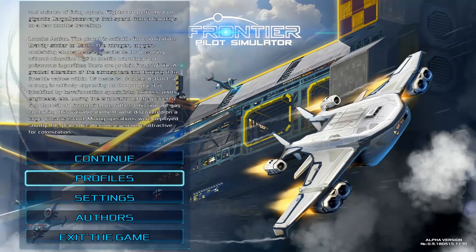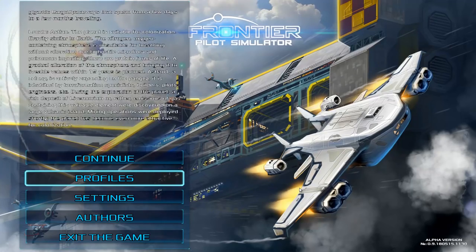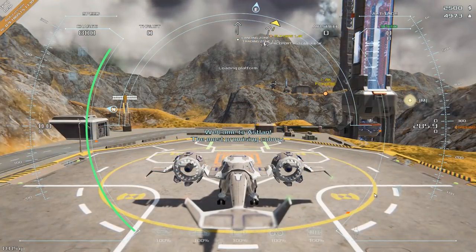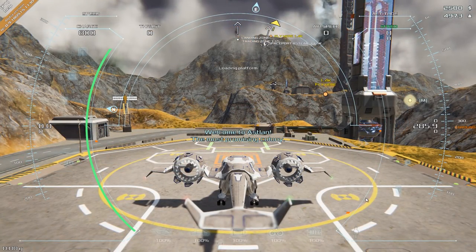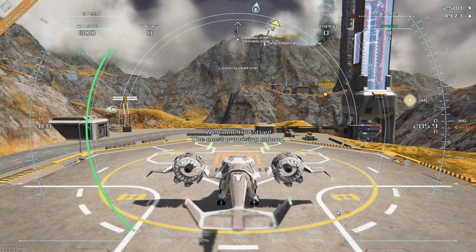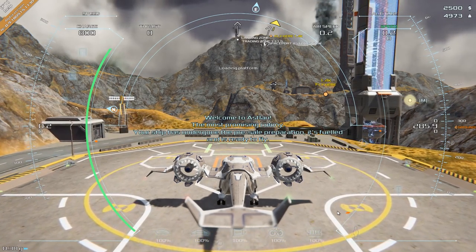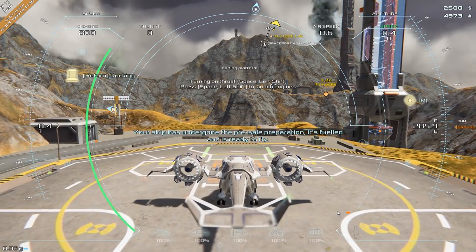I'm going to be jumping in today and see how well I actually survive in the world of Frontier, and see if I actually manage to deliver anyone or any cargo on time. Welcome to Astlan, the most promising colony. We've got our ship here — pretty easily controlled. WASD usually does typical things, so I'm now sort of taxiing between vehicles and areas.